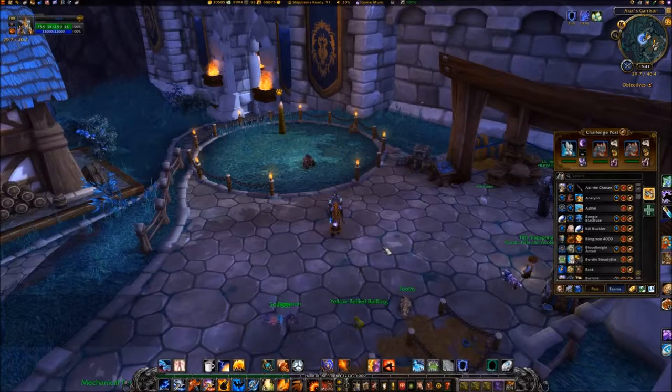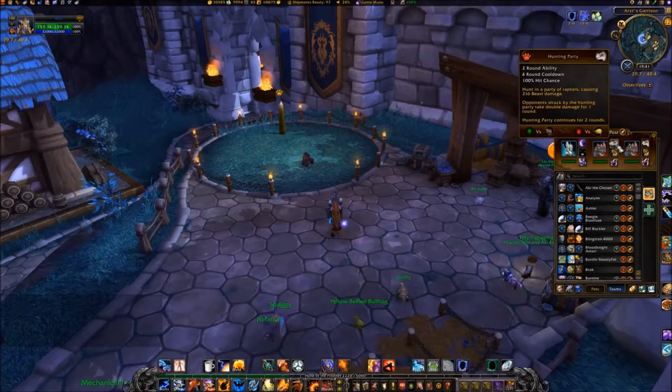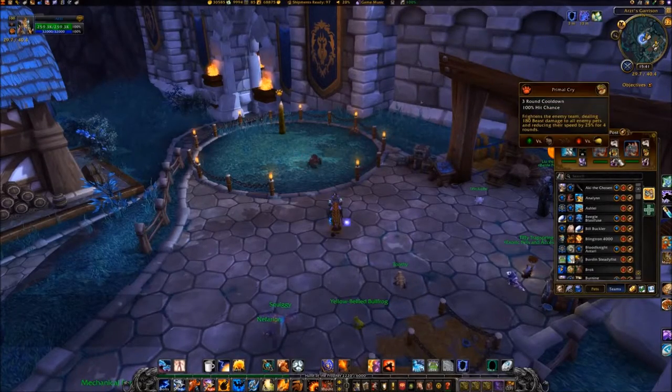For this pet battle, you will need to bring an Unborn Valkyr with the abilities Curse of Doom and Unholy Ascension. Also bring two Zandalari Ankle Renders with Hunting Party, Primal Cry, and Black Claw.